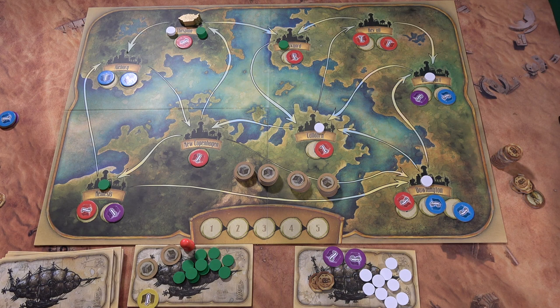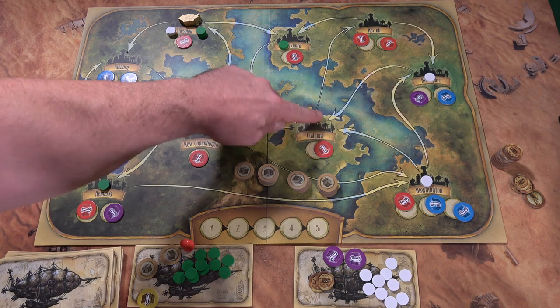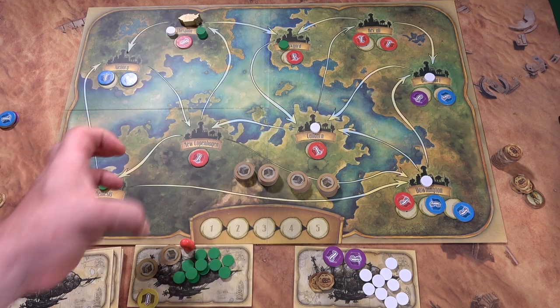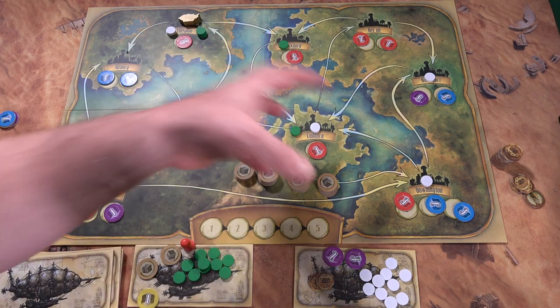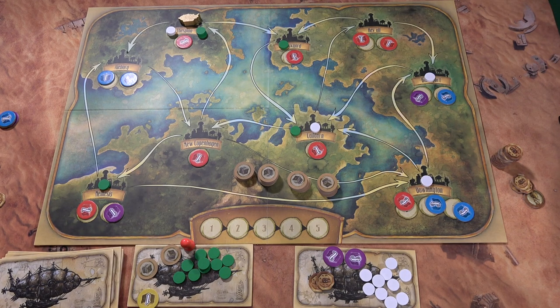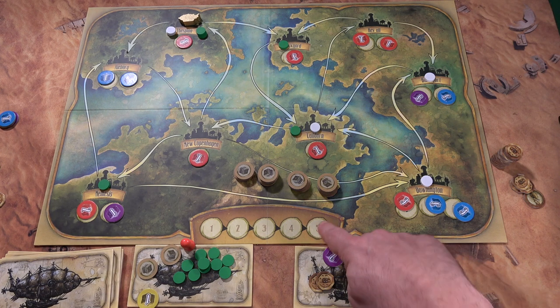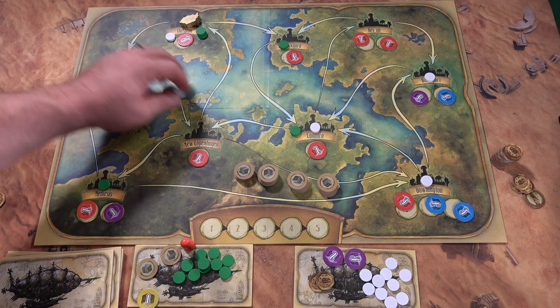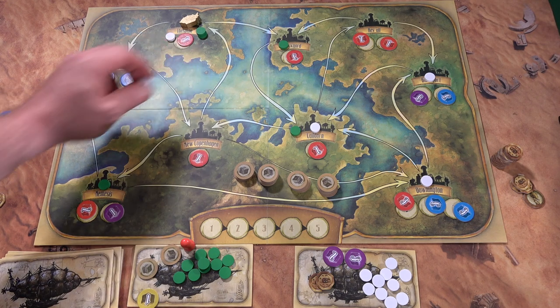Each city where a player has at least one guild contract is worth two victory points. If only one player has any guild contract in a city, that monopoly is worth four victory points — so controlling a city outright is very valuable. The player who first takes a good marker from the fifth and last supply spot receives two victory points. The player with the most guild contracts in any given city receives three victory points.